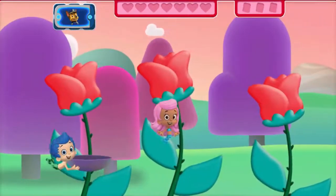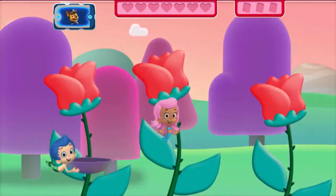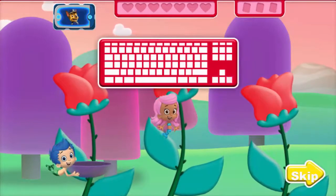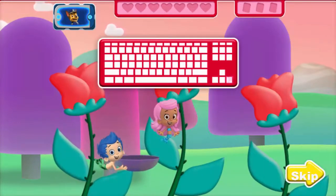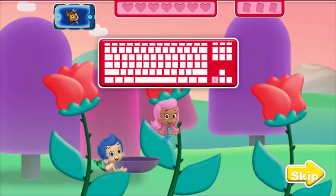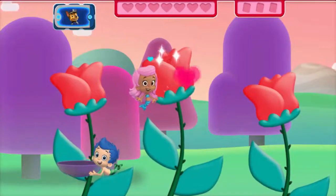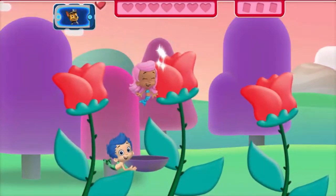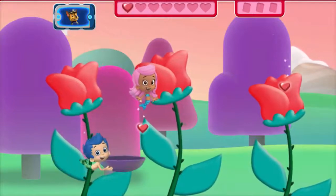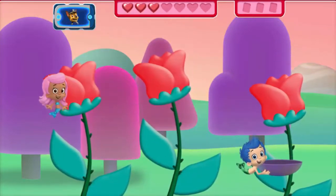We need seven red heart-shaped seeds for the friendship garden. Press the right arrow key to move Gil to the right. Awesome! Tap the flower, Molly — collect those seeds! One, two, three.